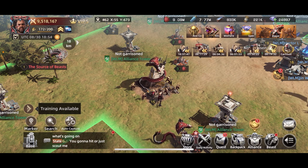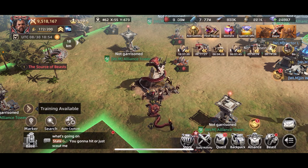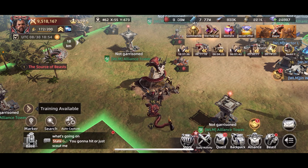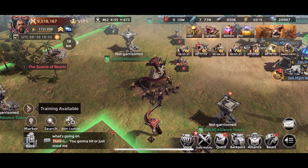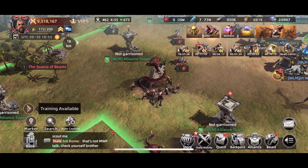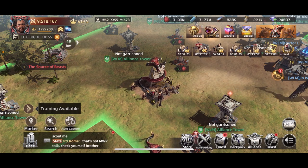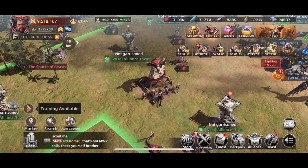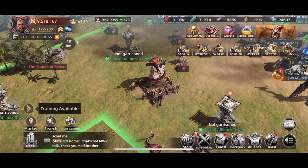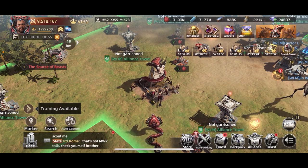One more tip: just yesterday there was a capture event with an increased capture rate — about 20% extra — and double the chance of a purple spawning instead of a blue. That's exactly when you want to spend all your energy. You get event points for doing it, you have a higher chance of capturing, and a higher chance of getting purples. Getting five purples is much easier than getting 10 blues to make a gold.